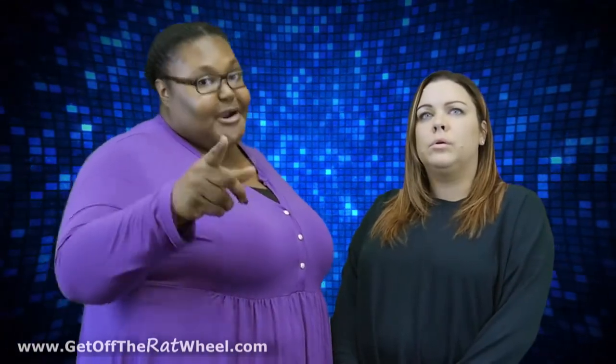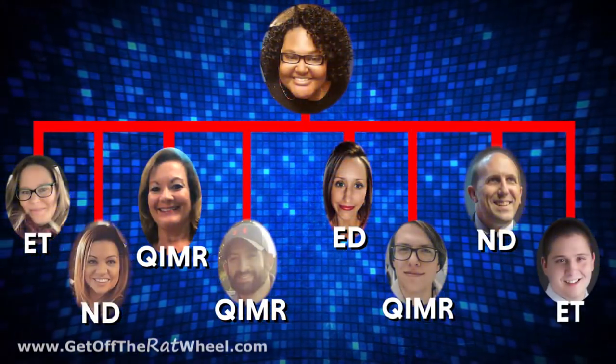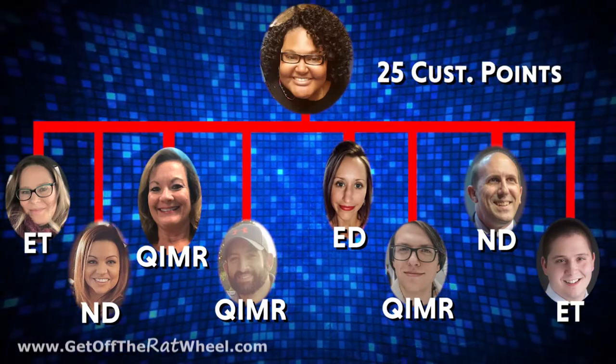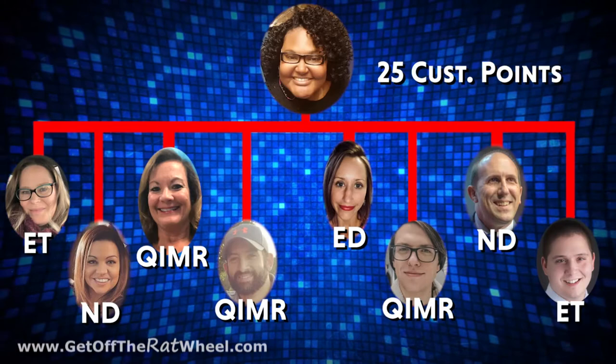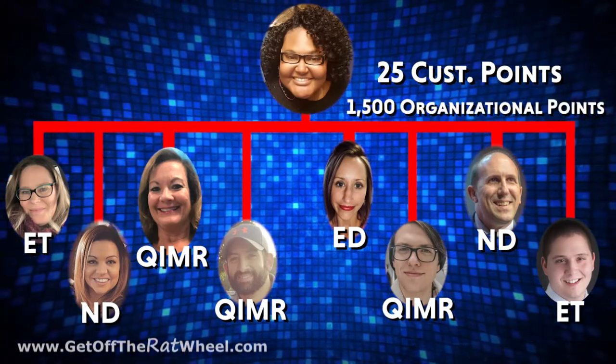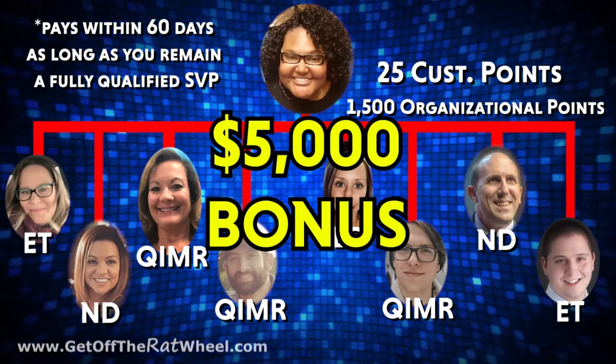Wait a minute. So you mean to tell me that I can earn a position bonus all the way up to ND? Well, actually, I wasn't going to talk about it, but what the heck, might as well. You can not only earn a position bonus at ED and ND — if you hit ED in your first 60 days and ND in your first 90 days — but you can also earn a position bonus for hitting SVP in 180 days. Qualify as an SVP in your first 180 days, which means you have acquired 25 personal customer points, recruited and helped qualify a minimum of eight separate lines of a QIMR, with two of those lines each having a qualified ND and a combined organizational customer point count of 1,500 or more, and you are qualified for a $5,000 bonus, which pays out 60 days after you achieved it as long as you still remain a fully qualified SVP.